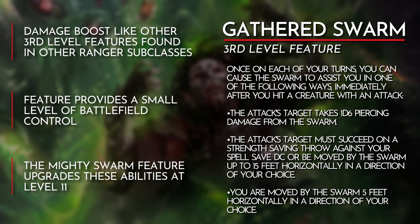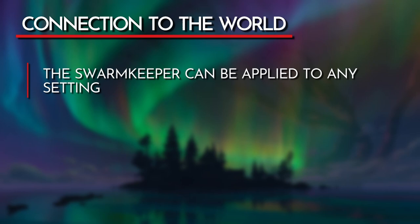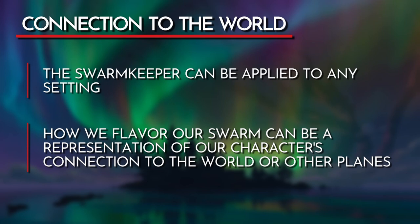How we decide to flavor our Swarm opens up a variety of themes that we can utilize in our roleplay. This gives the subclass the room to be applied to any setting we play. Ultimately, how we flavor our Swarm comes down to connection. The connection theme can be split further into two more ideas. First, let's talk about our character's connection to the world. What we flavor our Swarm as will influence our character's connection with the world or even other planes. The Swarm could act as the bridge that connects your Ranger to primal or extraplanar forces. When thinking about your Ranger's connection to an environment, consider its influence over your character.